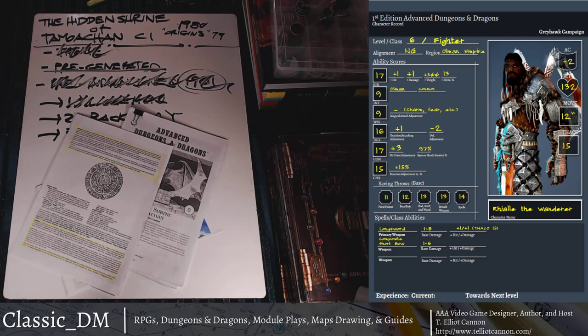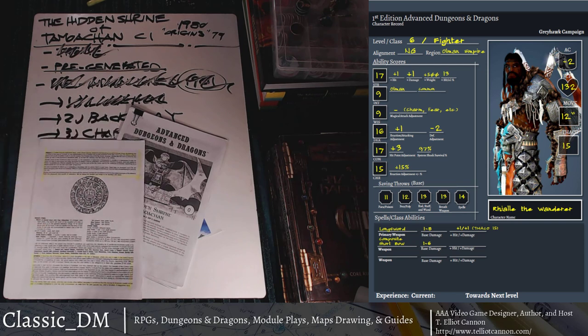[Brief dog interruption] Back to where we were. Really great character. When you're creating your own character, it doesn't take a lot of effort to come up with a basic theme, and those themes can inform how to play the character. It might help you find a picture on Pinterest or find a cool miniature. Put it all together and when you play the character you'll guide his actions to represent what he would actually do.